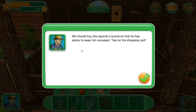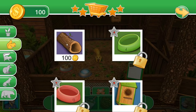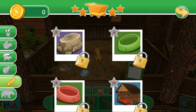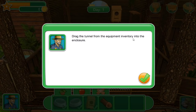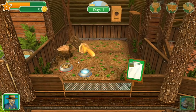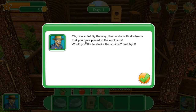We should buy the squirrel a tunnel so she has plenty to keep her occupied - tap on the shopping cart. This layout is much better than the previous game. There are fancier tunnels, upgrades, and it looks like there are enclosures for a skunk, raccoon, wolf, and bear - this is gonna get exciting! Drag the tunnel from the equipment inventory into the enclosure. There you go, Annie. Tap on the tunnel and see what happens - hey Annie, come in there! Oh that's so cute!